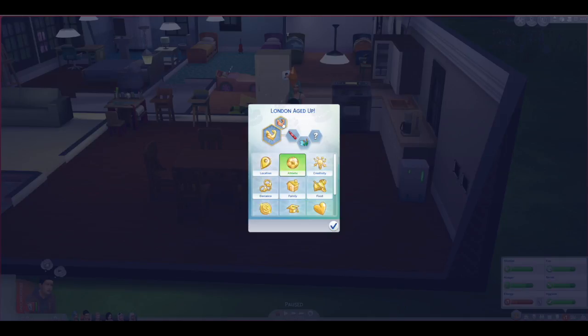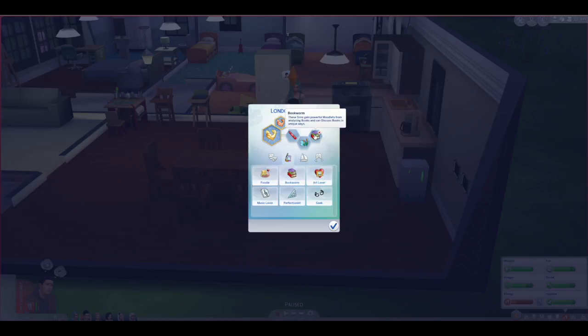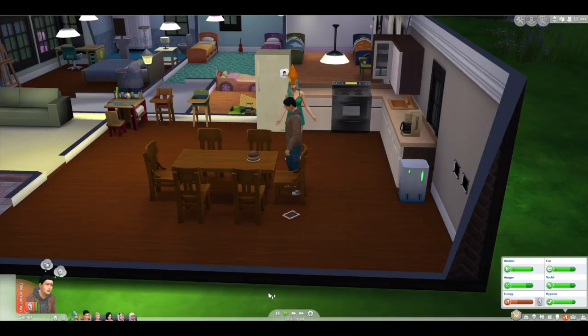So athletic — high metabolism. And then out of these four here, go like this — I did it again. Out of these four, what do we get? Oh, this is annoying. And then out of these, which one are we gonna get? We got bookworm — bookworm!